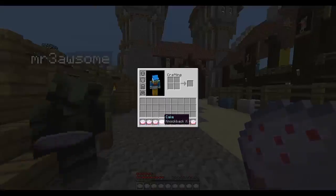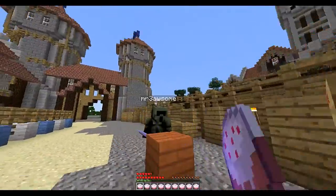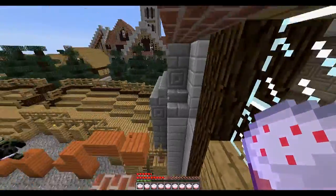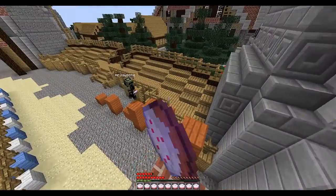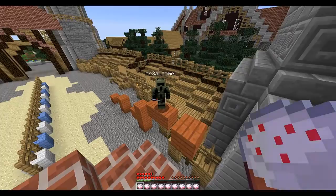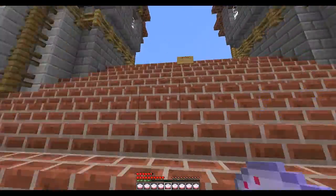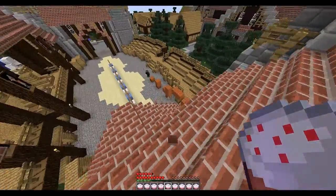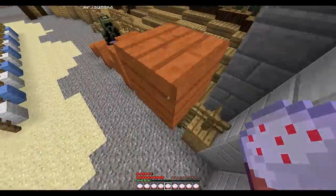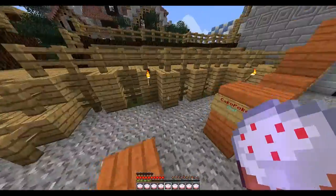You get cake with knockback 10 and the objective is to do the parkour. You're not going to win because I'm awesome. If you had 12 players it would be just mania — it's so funny. I love this plugin, I've never seen something like it before. You're not going to win, this is my video, I'm going to win.